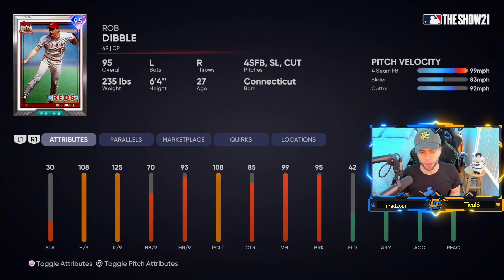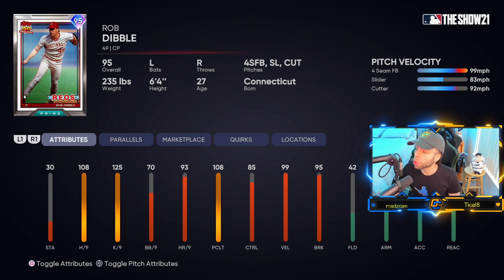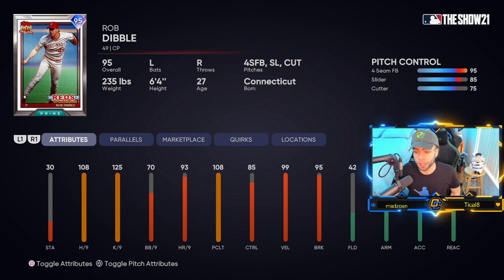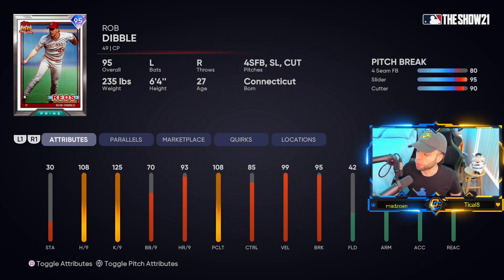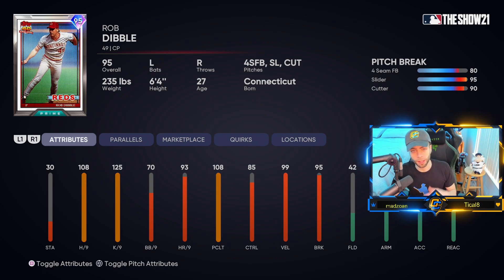Rob Dibble — if you played last year you know about this card. 95 prime Rob Dibble, those stats are great: 99 velo, outlier one on the fastball, 95 break. He's got that four-seam at 99, the cutter at 92, and a slider at 83. Pinpoint makes this card even better — 95 control on the fastball, 85 on the slider, and 75 on the cutter, which is very doable in pinpoint meta. The cutter's got 90 break and the slider's got 95.